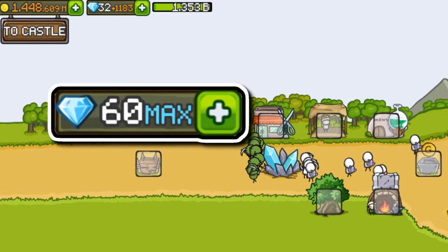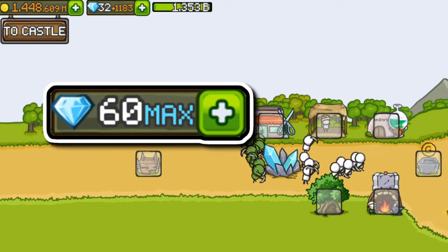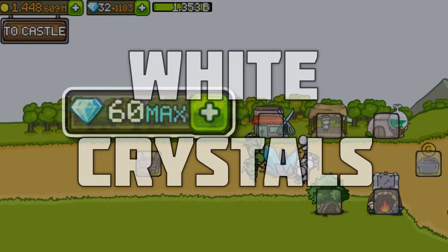By default, the maximum amount of crystals you can hold is 60, meaning you won't be able to earn any more crystals until you spend some. This crystal amount is commonly referred to as White Crystals.